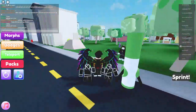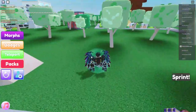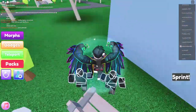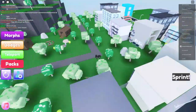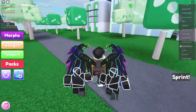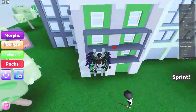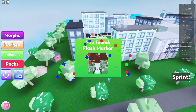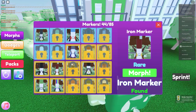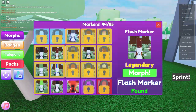Let me undo this. I'm glitching the game. Okay, where is that building over here? Was this the building — where's the building? Did I just lose the building? Where's one of the legendaries? Yep, I lost the building. Oh, I see it. Flash marker — it must be the legendary, it's a legendary! I am the flash. We're gonna morph into the bad marker.